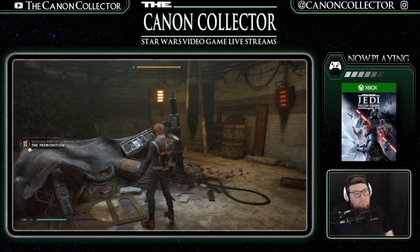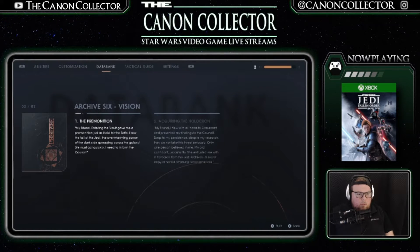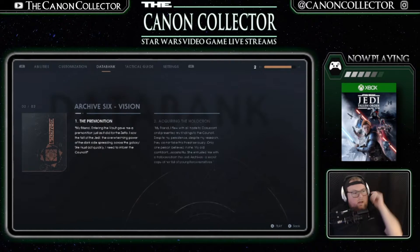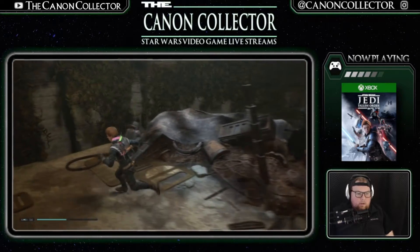'My friend, entering the vault gave me a premonition just as it did for the Zeffo. I saw the fall of the Jedi, the overwhelming power of the dark side spreading across the galaxy. We must act quickly — I need to inform the Council.' So this is all starting to make sense now. He went into the vault, had a premonition, and then the only one who believed him was Jocasta Nu. Yeah, the Jedi Council just did not take visions seriously at all — no matter how loud the Force was screaming at him.